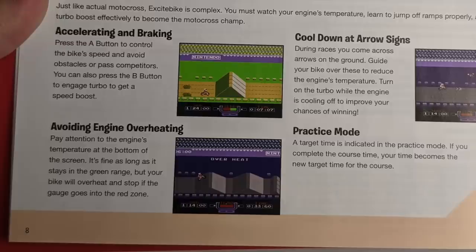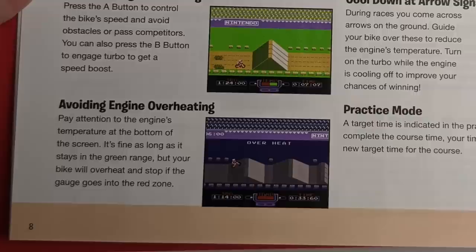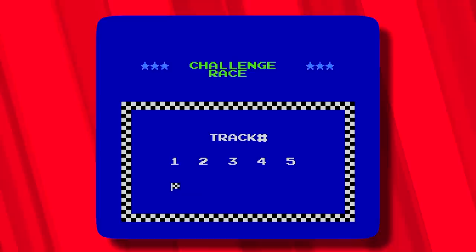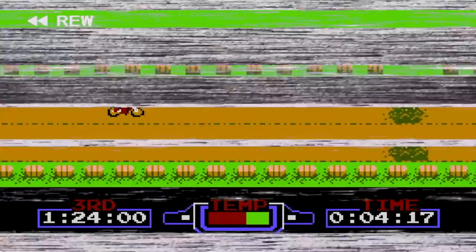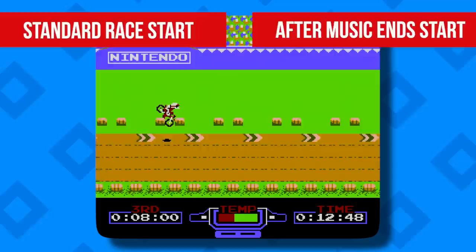Number three: temperature meter hacks. Maximizing the time you can use the turbo button without overheating is of utmost importance in mastering Excitebike. Notice that at the beginning of each race, the temperature meter isn't completely empty and starts slightly above zero. But there's a cool trick to start with the temperature meter a bit lower — at the track select screen, wait until the music stops, and make sure you're holding the B button down before you press start. Continue holding B until the race starts. You'll notice the temperature gauge slowly increasing from zero before the race begins, and it will be slightly below its normal starting point if you started before the music ended.